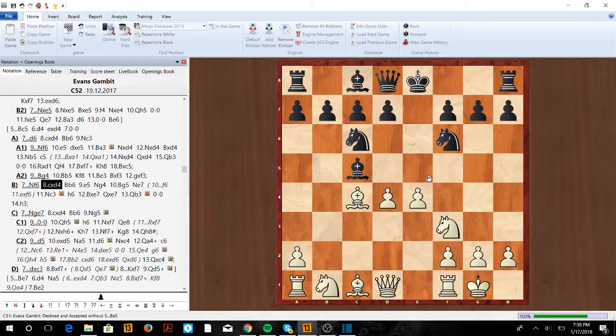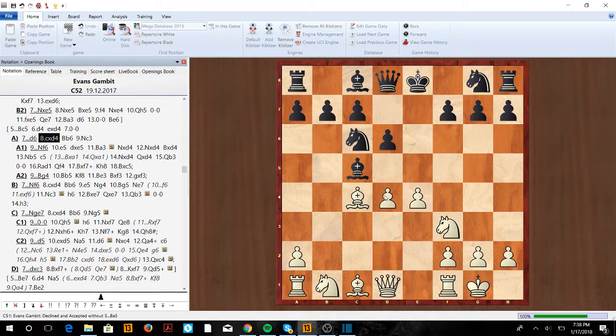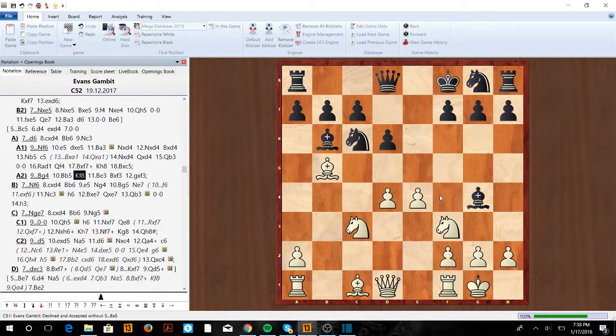Lastly, if d6 — take on d4, Bishop to b6, then Knight c3. If Bishop g4, we have the Bishop b5 move. The only way to save the knight is to play King f8, otherwise d5 wins the piece due to the pin. Then Bishop e3, take, take — and even though our king is a little open, he can't castle and his development is way behind.